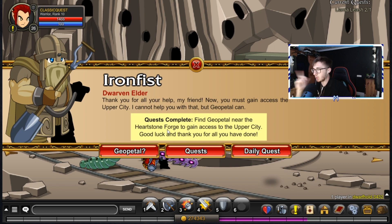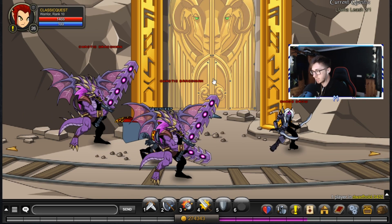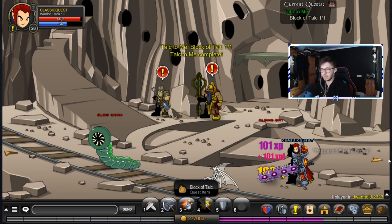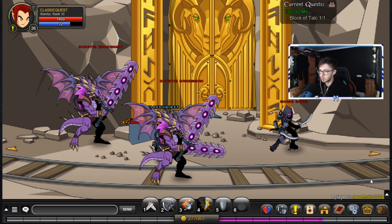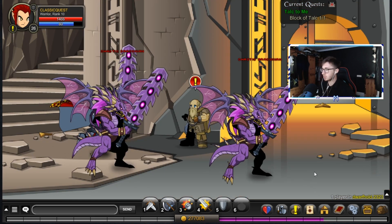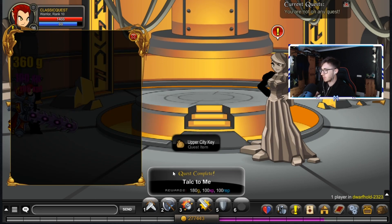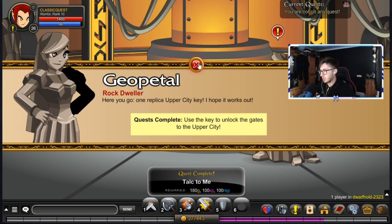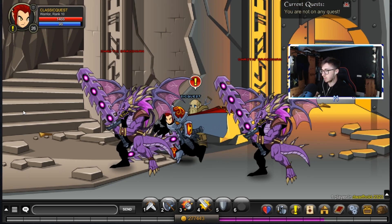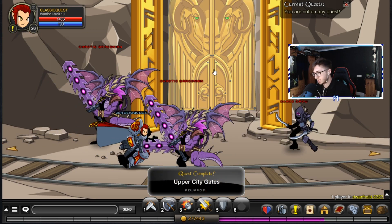I'm going to quickly enhance all my new items right now. We've got a daily quest we still can't do. Thank you for your help my friends - now you must get access to upper city. Geopetal can help with that. Let's go talk to this Macy boy and see if we can get up to the upper city. I think you need the key to open the door - and that's done. Now we can go ahead to the upper city, but we'll do that in the next episode. Upper city gates - that's done.